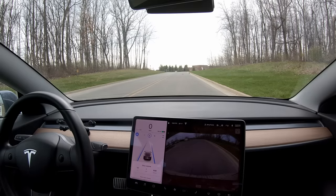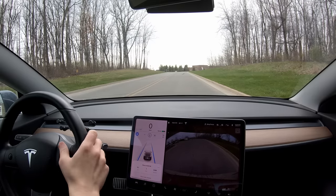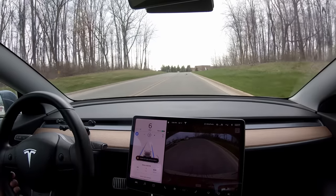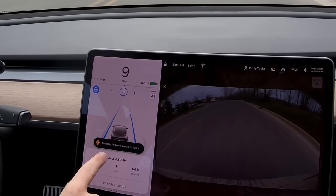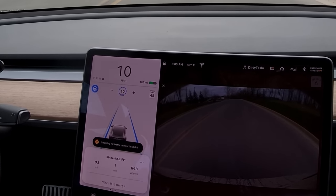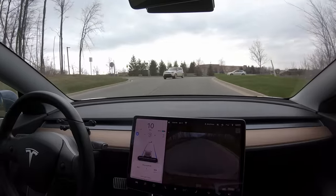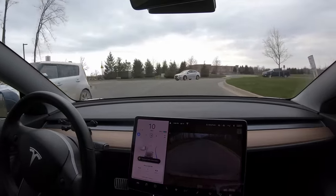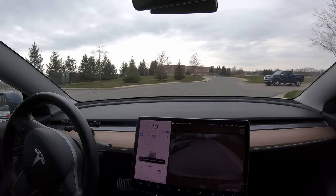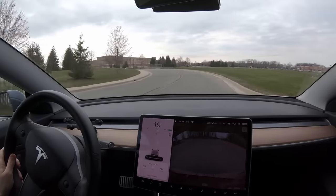I stopped at the grocery store for my essential items. Before we go to that double stop sign, let's do some private stop signs. We'll go into a parking lot — oh, look at that! Stopping for traffic control in 600 feet. It just shows a T-intersection. It sees in this private parking lot that there's a T-intersection, and it's actually a bend — and it got confused.